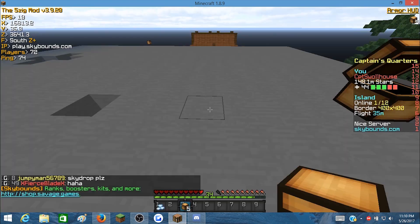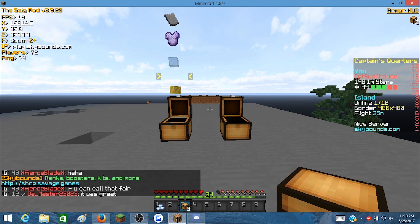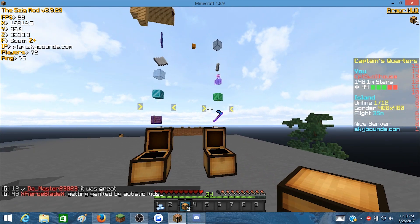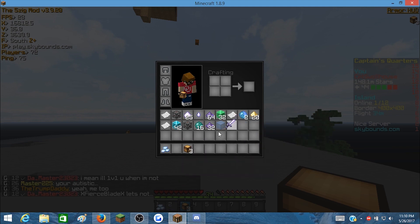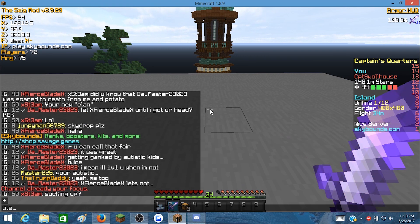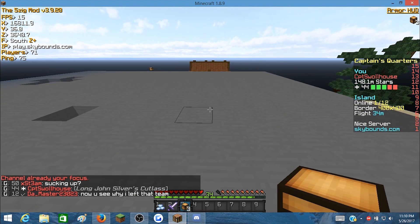In our first buried treasure we got a level five diamond ore seed — not very good. Let's keep opening these, two at a time. Come on. There goes an orb of dimensions, there's a KO sword but it's gonna pass us by. We got diamond blocks and a Long John Silver cutlass! As you can see it's the sharpness and fire aspect 3, 18 and a half attack damage sword — which is just the most OP item in the game. We're gonna go ahead and item it in the global chat from my buried treasure.